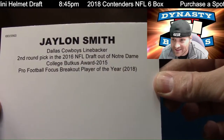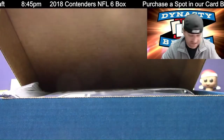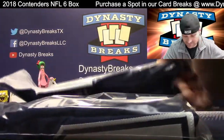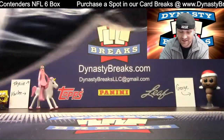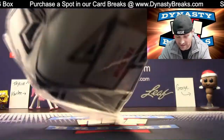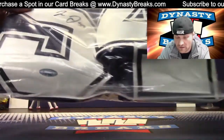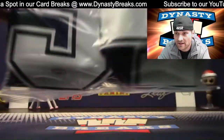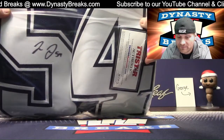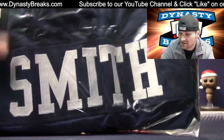Dallas Cowboys again — Jalen Smith, linebacker for the Cowboys. This is going to be a cool-looking jersey. Great quality. Number inscription — number 54. TriStar Authenticated. Super heavy jersey. Jalen Smith.